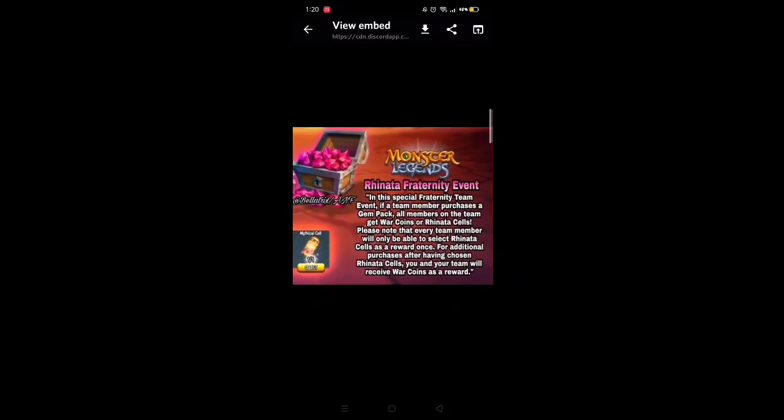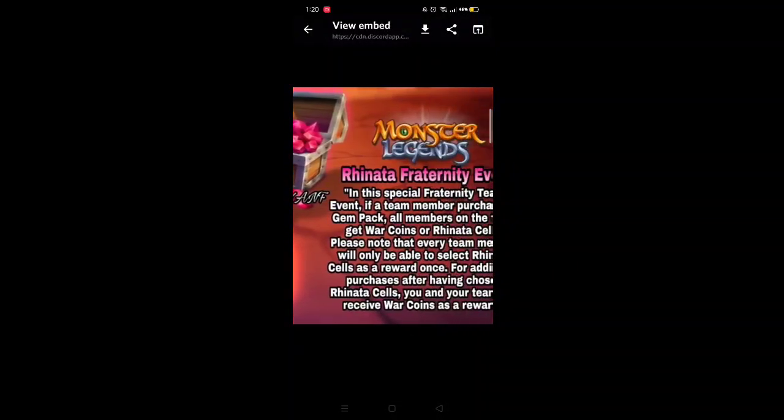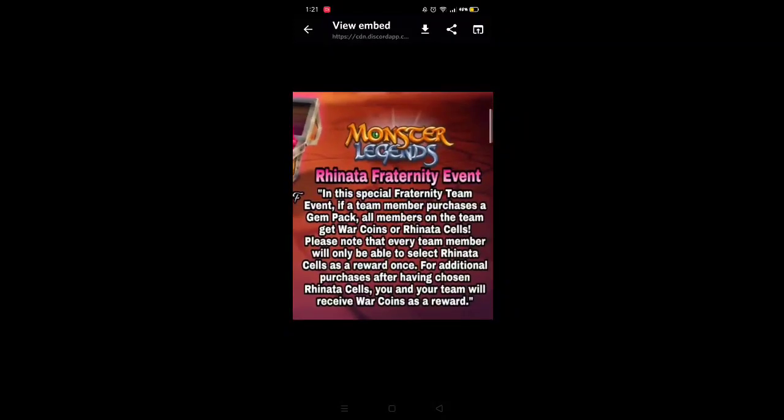Last but not least we have the Renata Fraternity event. In this special fraternity team event — which happens every update — if people buy gem packs they can reward their teammates and everyone will get rewarded. But not with gems; you can choose to reward all your teammates with war coins or medical cells. It looks like we have Renata, a new cosmic medic.